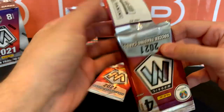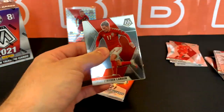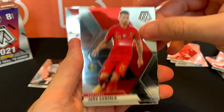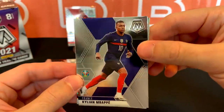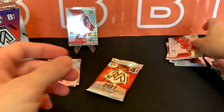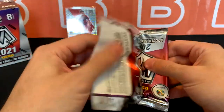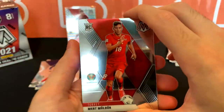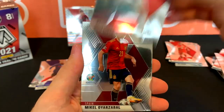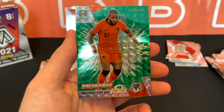Two packs left — really hoping the second box is going to be better than this one. We can still get something huge. Got Larson, Ancelo, Mbappe. I wish this was a parallel, but still Mbappe. And we got a Karabayev — that's our Mosaic rookie for Russia. And a Mule Deer rookie. I have a lot of his cards. Got an Orban and Oyarzabal, ending this one with a Breakaway Memphis Depay.